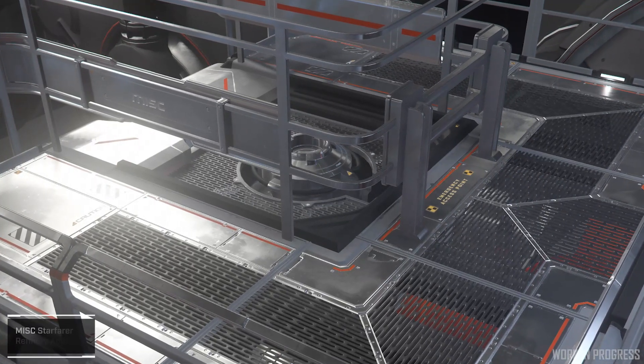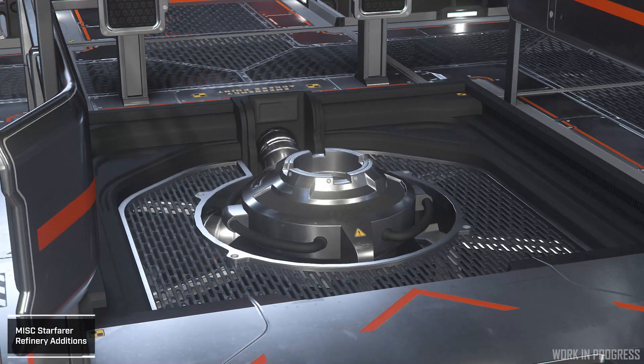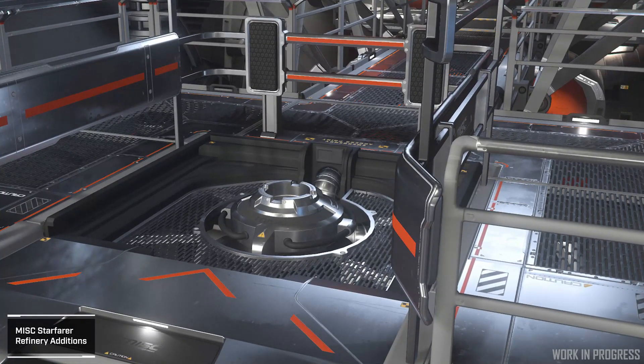Minor updates are also underway to the Starfarer as it gets ready to make its debut — not just as the first refueling ship in Star Citizen, but the first refining vehicle as well. New additions to the exterior walkway will allow it to take canisters of newly mined fuel from other spaceships for processing. And yes, we want to update the interior just as much as you do — we're looking at where we can slip that into the schedule.